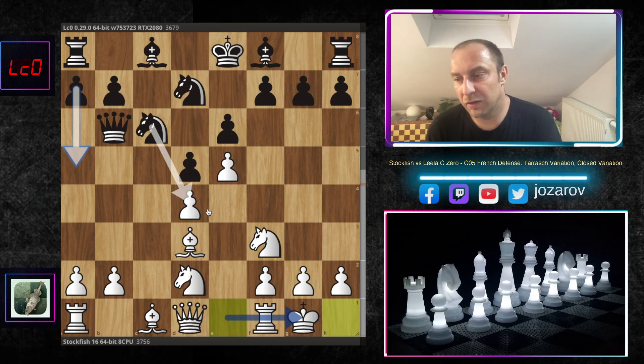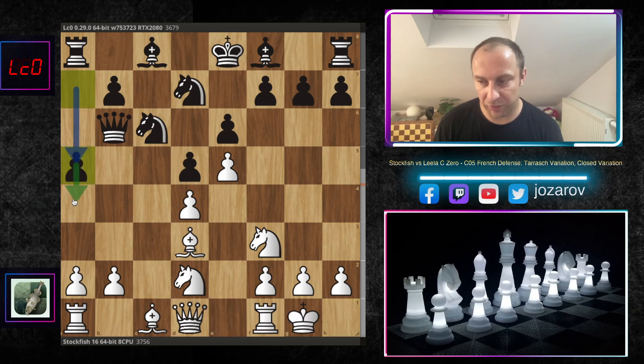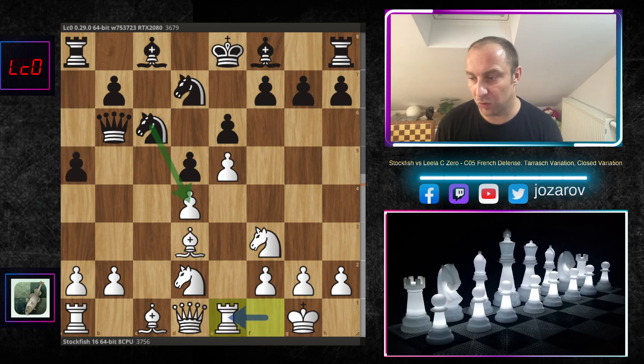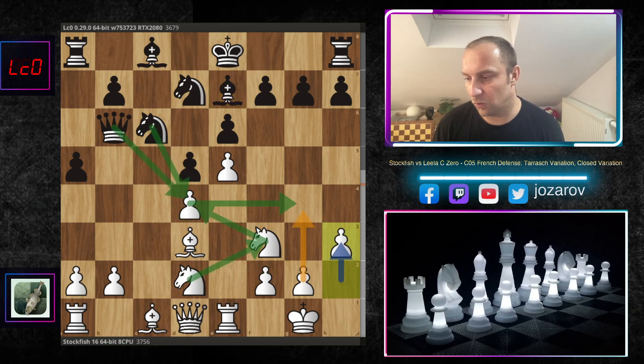After kingside castling, Leela C0 didn't take the pawn on d4 immediately because it runs into unpleasant play. So Leela played a5, expanding on the queenside, trying a4-a3 to create weaknesses. Stockfish continues with rook to e1. If black wants to take the pawn on d4, you get a similar position where black gets challenged again with knight f3, then maybe h3, bishop to g5 - we've seen this method. So not the best continuation. Then bishop to e7 - Leela wants to castle first, maybe take the pawn on d4 later.